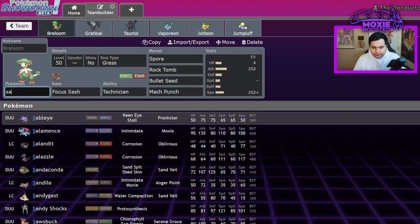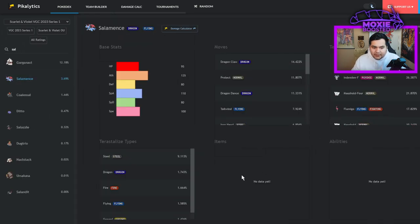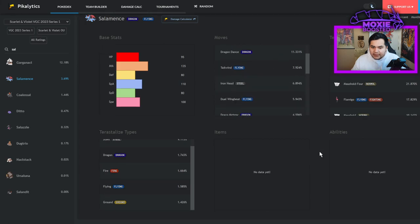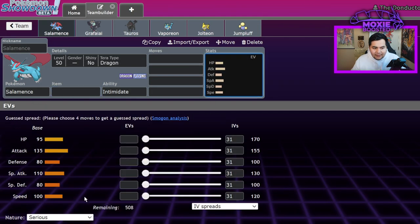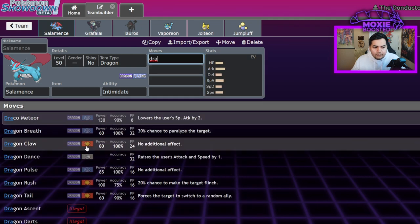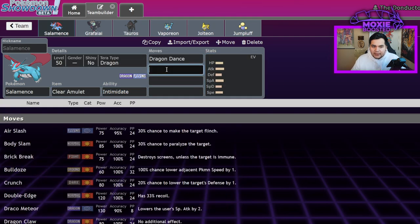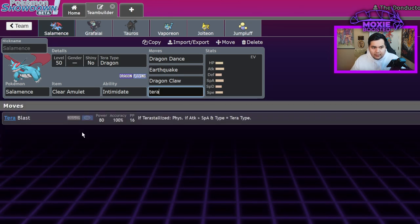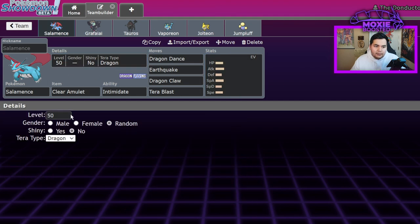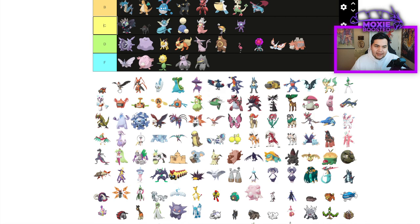Let me take a look at Salamence — 3% usage, running Terra Steel, Dragon Claw, Protect, Dragon Dance, Tailwind. You could probably use it almost like Garchomp — Dragon Dance off, go for Earthquake, Dragon Claw, maybe Terra Blast, and always run Terra Steel. You're just barely B tier. I can't put it any lower than that.